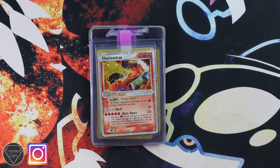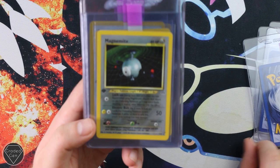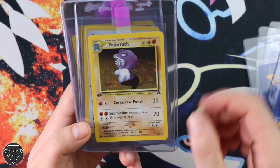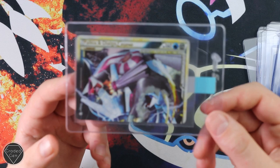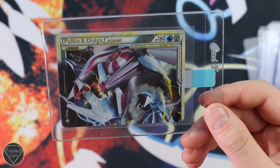Next up is Josh — Spitmaster on Instagram — he's been sending with us for a long time. He's expecting a PSA 10 on his Charizard, though I'm not sure he'll get it. We have Skarmory First Edition Neo Genesis, Neo Discovery Espeon and Hitmontop, Magnemite from Neo Discovery, Smeargol with some scratches unfortunately, Umbreon Neo Discovery, Unknown A, Wobbuffet First Edition Neo Discovery, and then Palkia and Dialga as a Legend card — really nice to see in person. Best of luck Josh.